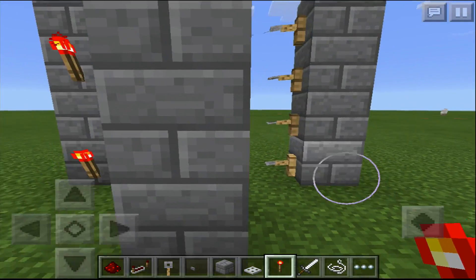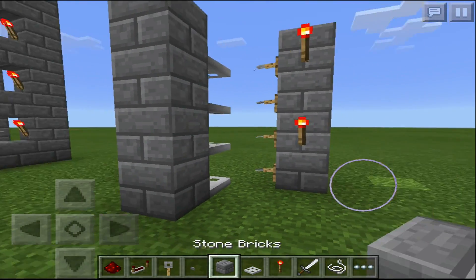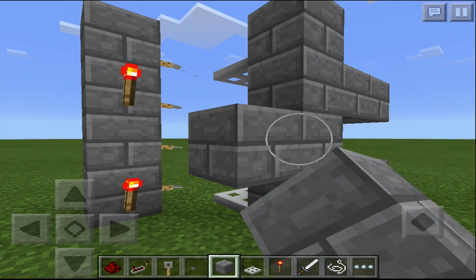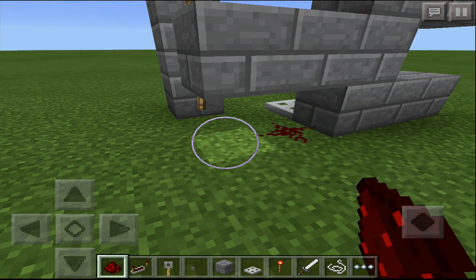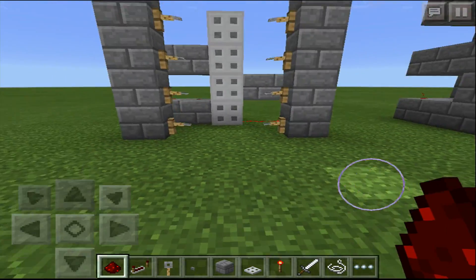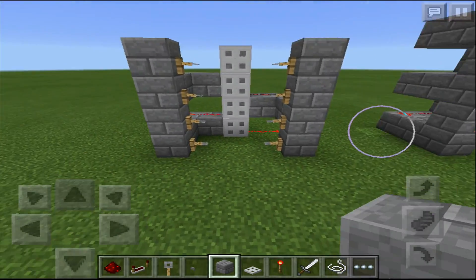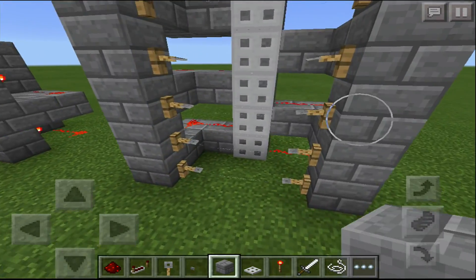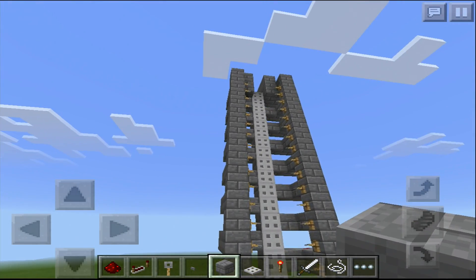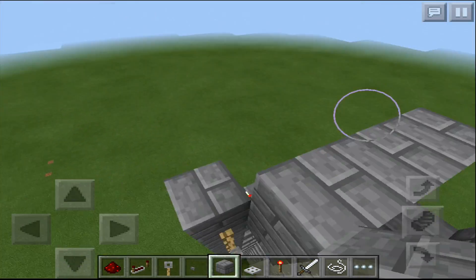Then you go to the opposite side and start one up: place one, leave one, place one. Then you do something very simple — the hardest thing you've ever done — place blocks like this and like so. Then you're gonna place some redstone dust there, and as you can see now our trap doors are all closed. That's pretty much it — it's exactly the same thing we have here, except this one of course stacks all the way up. Then you can just go in there and jump all the way to the top.